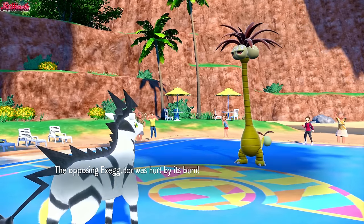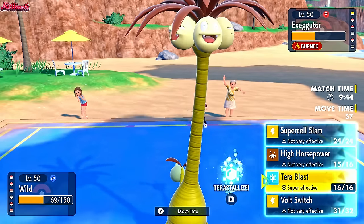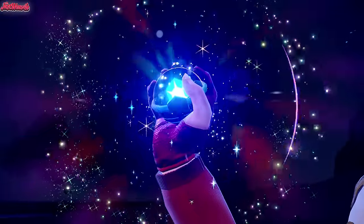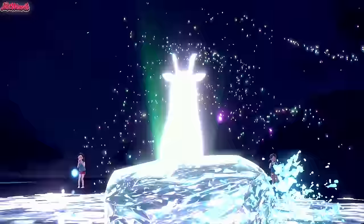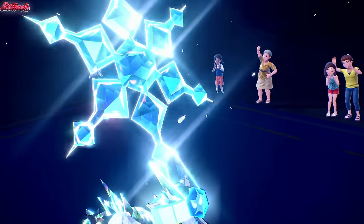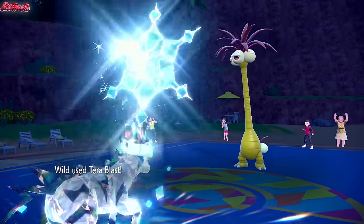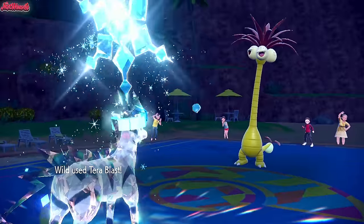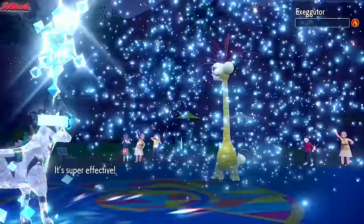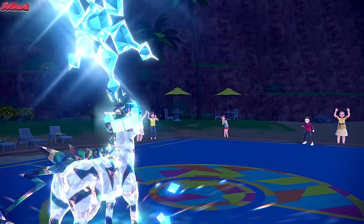The only thing I can see myself needing Terastallization for right now is Terra Blast here. I think we just Terra Blast - so we're going to Terastallize. Zebstrika is looking really good with the Ice Tera now. Those colors with the Ice Tera match really well. We go for a Terra Blast, which is definitely going to take out the Alolan Exeggutor at least. Exeggutor goes down, which is awesome.